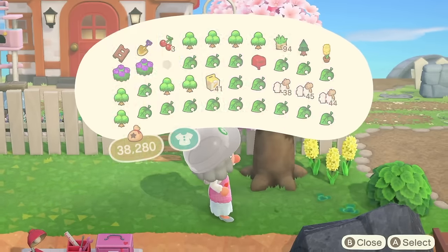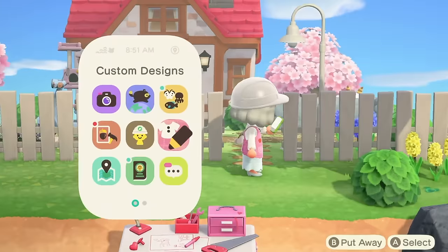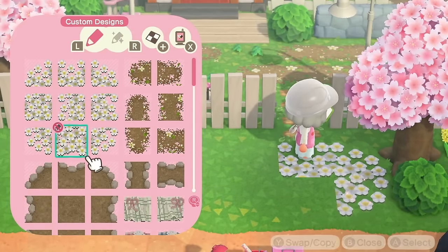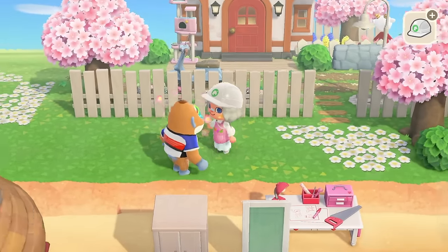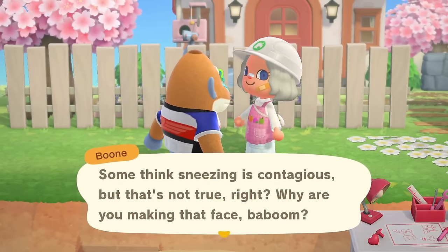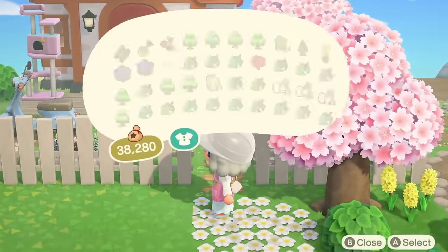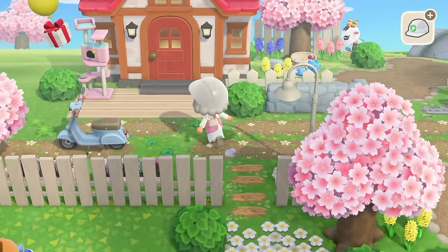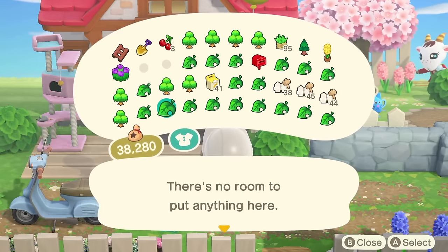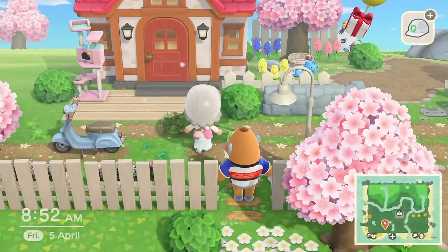I need more flowers but not yellow — I know we have yellow but I want other colors. Actually, better choice — let's use our new code! This could be really cute. Oh no, what do you want Boone? Now's not the time. He just sneezed on me — are you kidding? That's disgusting! I think we'll be better off just leaving it like that and adding a bush — it looks so much better. I also picked up some leaf piles.